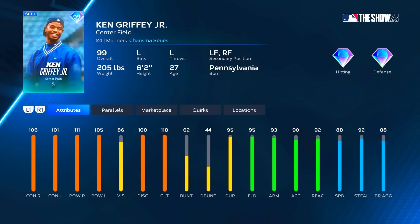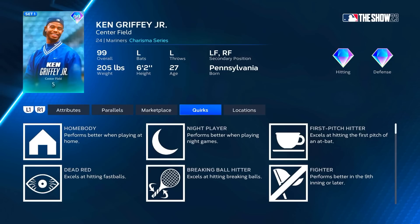At P5 this card gets to 101 contact versus right. At P5 Griffey gets up to 111/116 versus right and 106/110 versus left, with 123 clutch — almost maxed out clutch — 99 fielding, 98 arm, and 97 reaction with 93 speed. Absolutely insane card. He also has the quirks: first pitch hitter, dead red, breaking ball fighter, pinch hitter, situational hitter, bad ball hitter, night player, and home body. Absolute insane quirks. The only one he's really missing is unfazed, but nonetheless we're gonna be leading him off and playing him in right field.